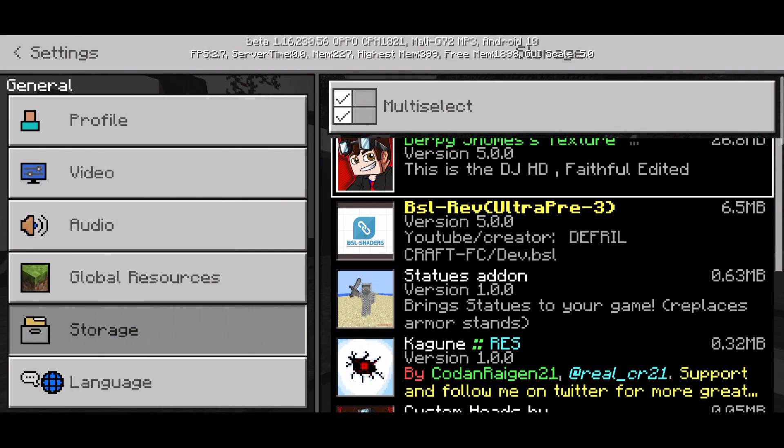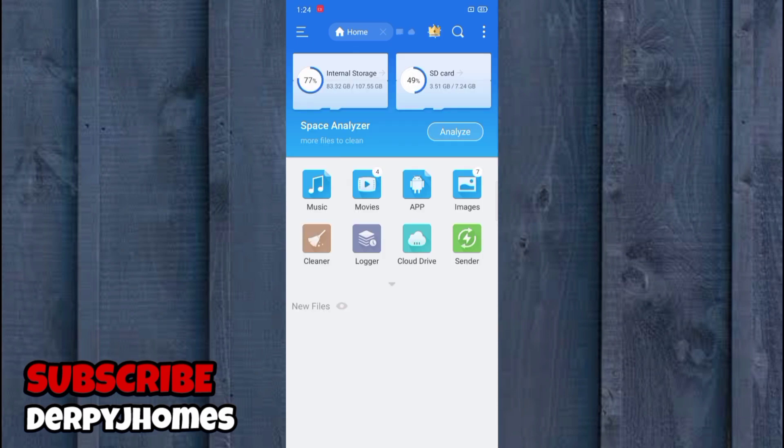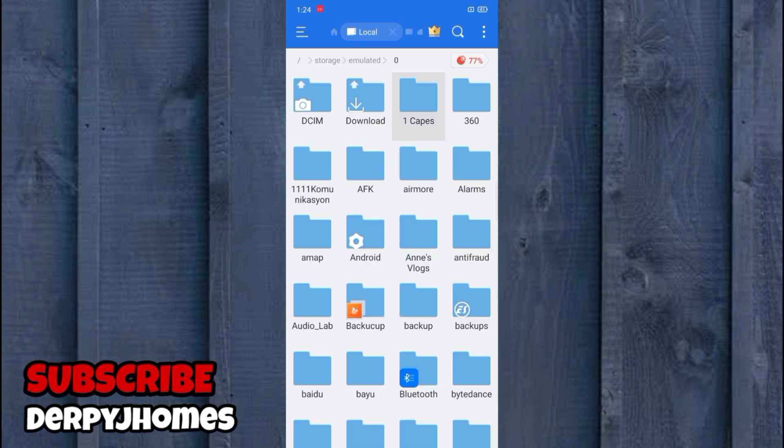Now I am back at my home page on my phone. As I said, I am using an Android phone. First thing is you need to download the resource pack — the link will be in the description. Once you've downloaded the file, go to your file manager. I am using ES File Explorer, but you can use whatever file manager you want. Go to internal storage and find your file in the Downloads folder.